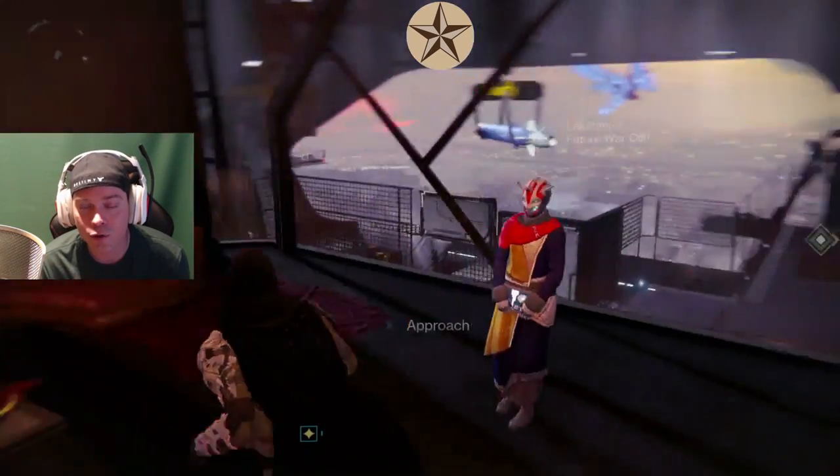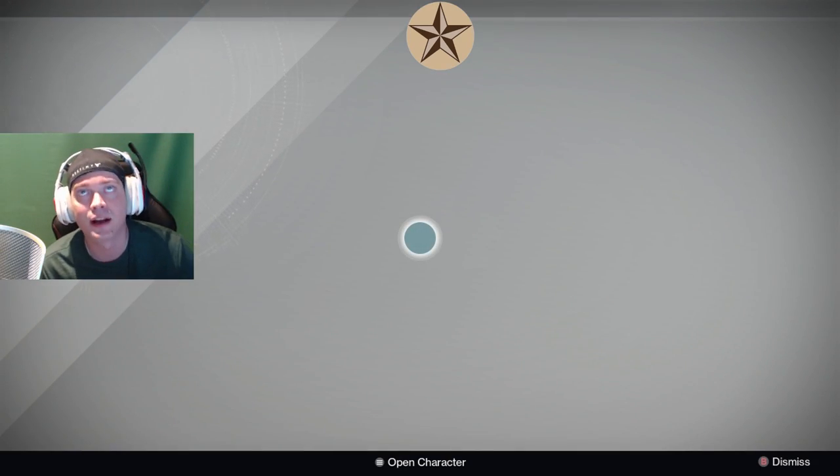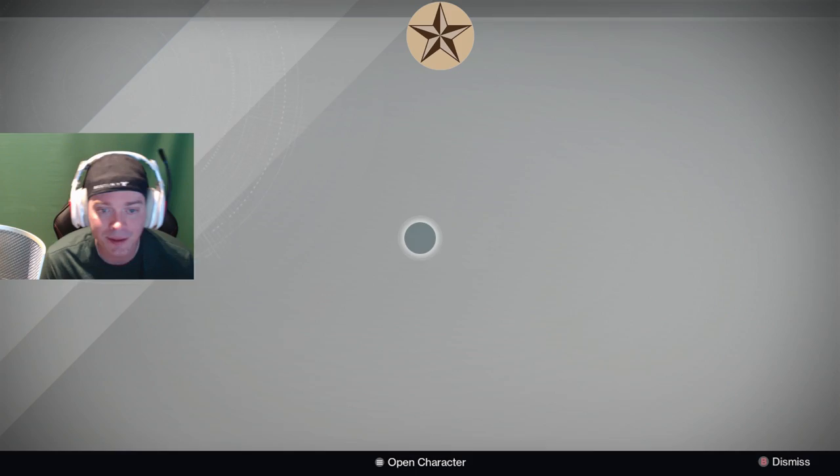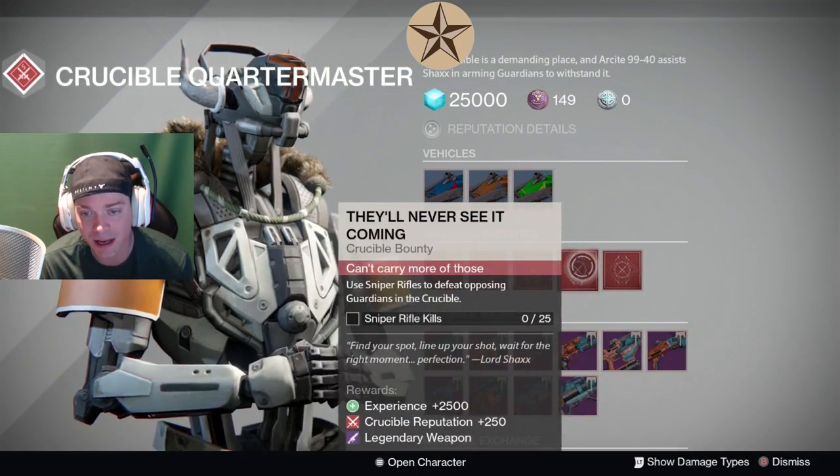Let's go ahead over to the Crucible Quartermaster. Let's see what bounties we have. We do have a Hand Cannon bounty — I kind of held on to it because of Guardian Con and then didn't get to play. So we have Hand Cannon, Scout Rifle, Fusion Rifle, Sniper, and Heavy.